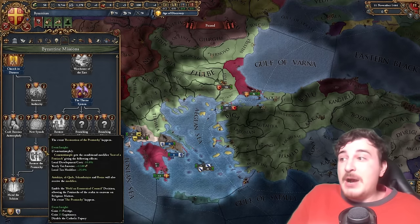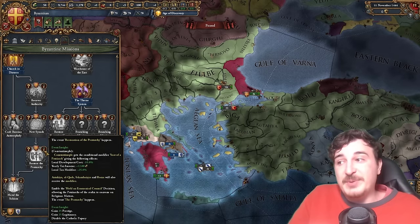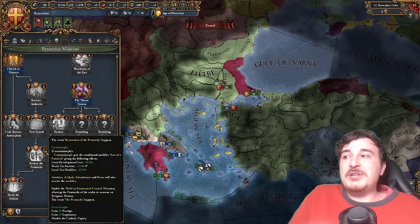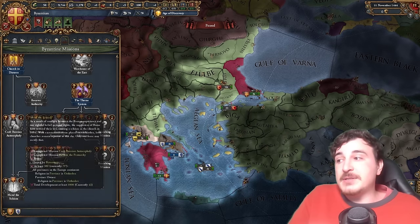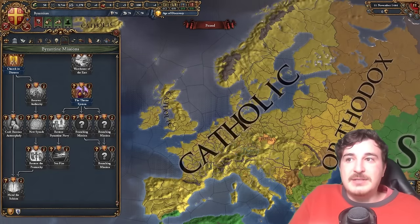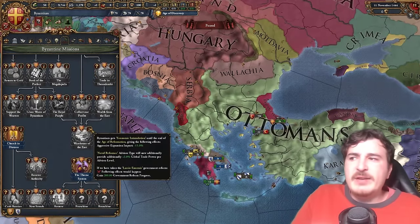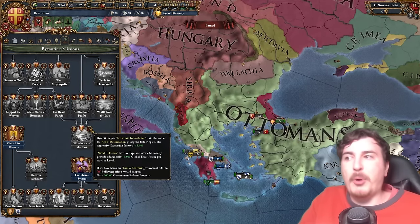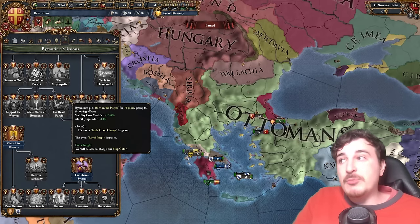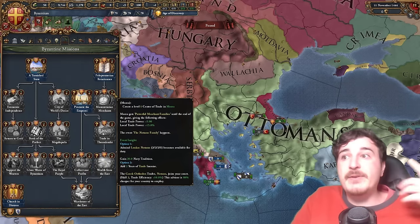Restoring the Pentarchy also does something now — it offers local tax plus 12 flat, development cost reduction, and a 25% tax modifier in all five of the Pentarchy locations, and it disables the Catholic papacy mechanic. Plus you can hold an ecumenical council every so many years. Mending the Schism is going to allow all Catholic nations to get an option to become Orthodox, and as such you unify Christendom once more. There are a lot of insane modifiers here, like aggressive expansion impact minus 15% permanent until the Age of Reformation, and you can change your map color to the actual purple of the Romans.